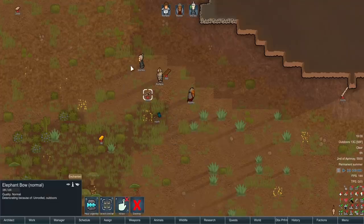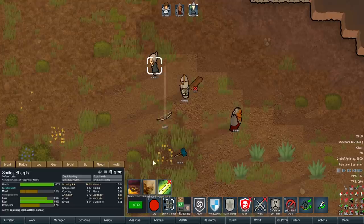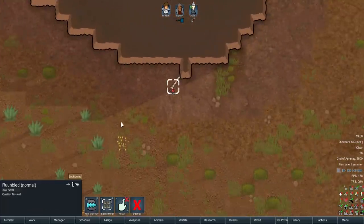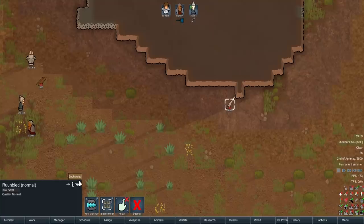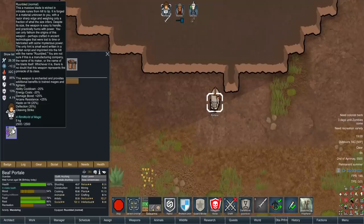We've got a hammer for Ronnie — oh, it's enchanted... oh, it's not enchanted. Okay, well, that's a massive disappointment. We've got an elephant bow for Smiles, which you can craft yourself from two elephant tusks — it gives some bonuses to a physical character. Then for Beef Portal we have the rune blade, which is a big sword — it gives a 25% damage boost. The zombies are easy to kill, so a lot of this is massively useful.